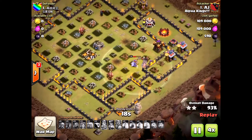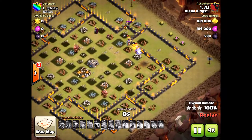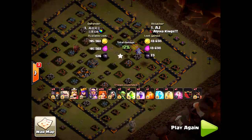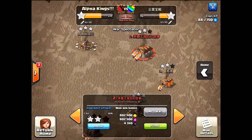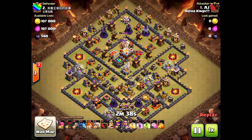Especially with bowlers and valkyries, and with all these new troops coming out, you need a nice compartmentalized base design. I've done a lot of videos on base designs, so check those out as well. Now let's do another AJ attack - this is a two-star attack. What happened? What went wrong?